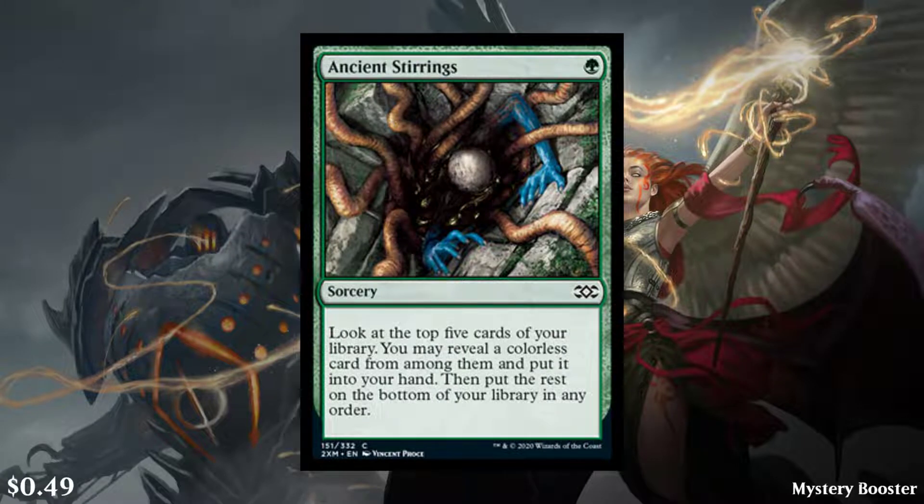Next we have Ancient Stirrings. It's a one-cost green sorcery and it says look at the top five cards of your library. You may reveal a colorless card from among them and put it into your hand, then put the rest on the bottom of your library in any order. Obviously this makes a lot of sense in an Artifact Masters kind of set. A $0.50 common is not awful, but obviously you're not looking at the commons for value — they're generally there for the draft experience.